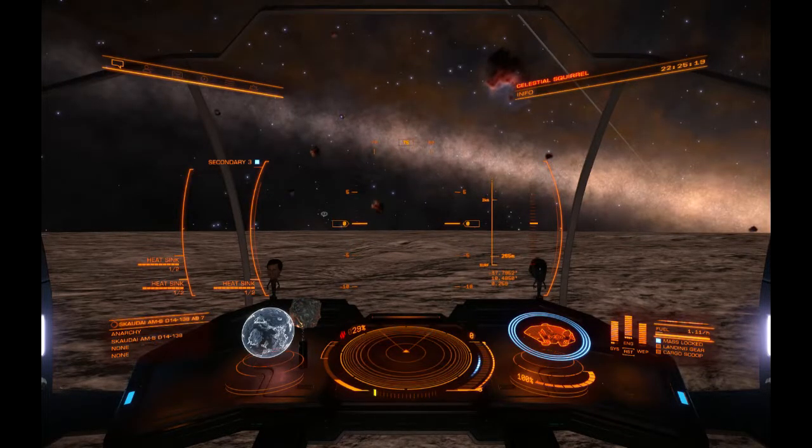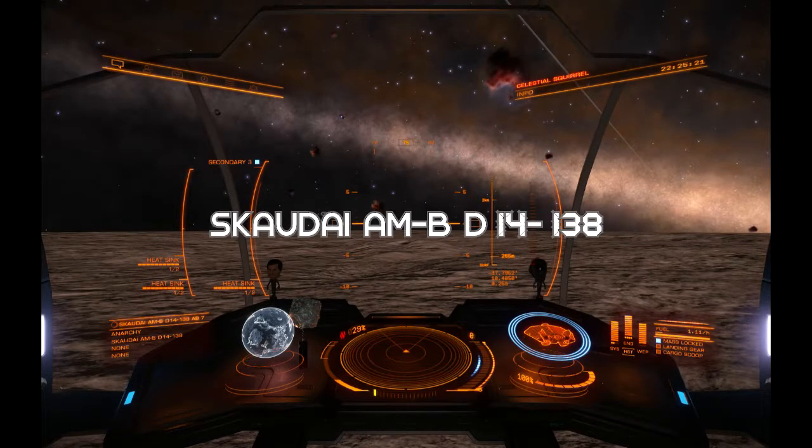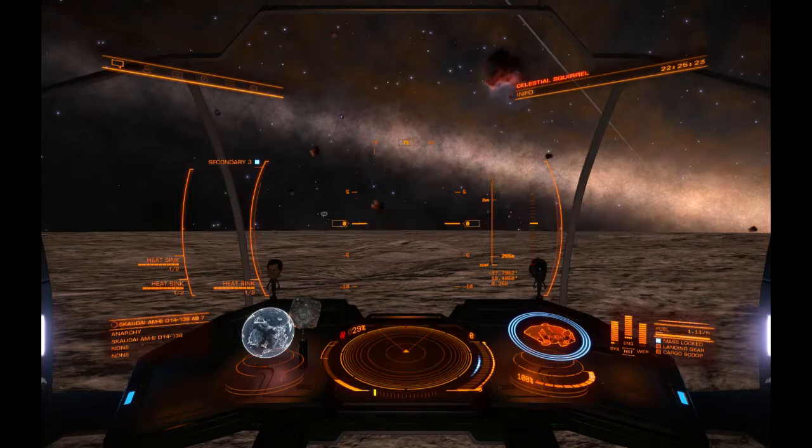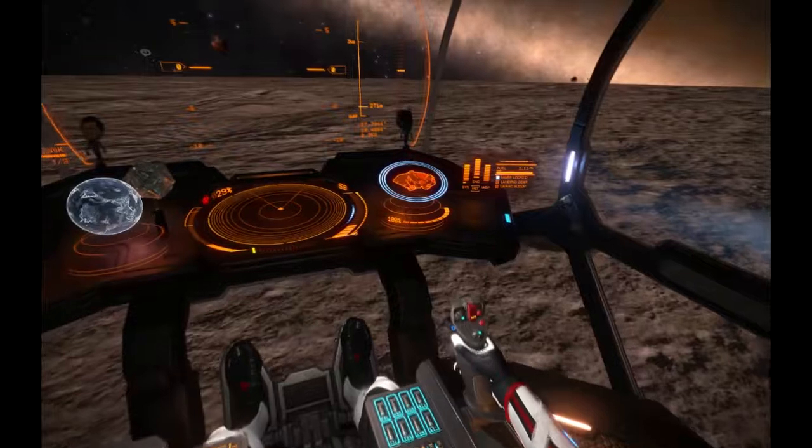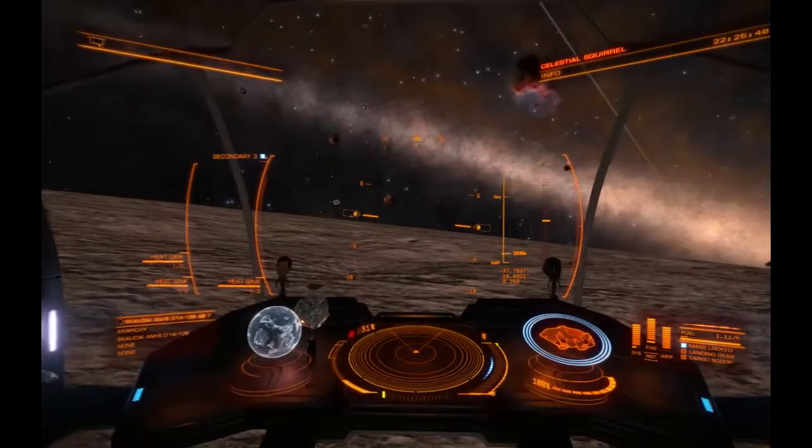Hello and welcome back to Elite Dangerous. This is Alan, Commander Riley2040. As you can see from the text currently popping up on the screen, I am at an Ancient Rune site, but this particular one is in the Conflux, which is one of the mysterious areas hinted to in the Commander Salome, Kahina, Lorraine storyline.